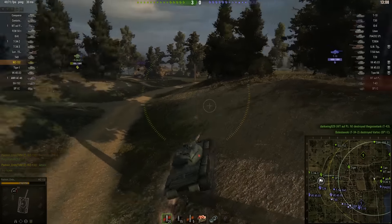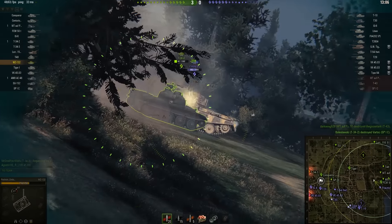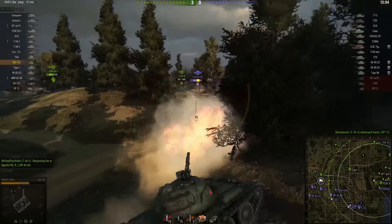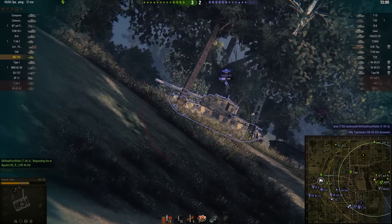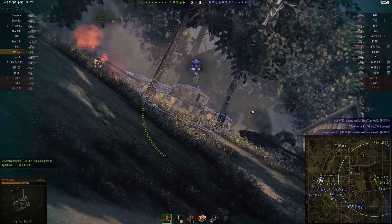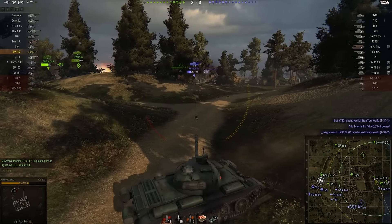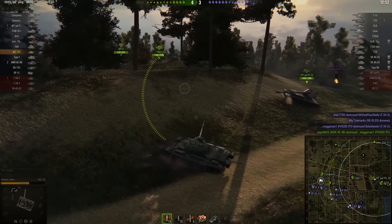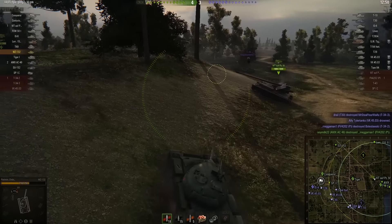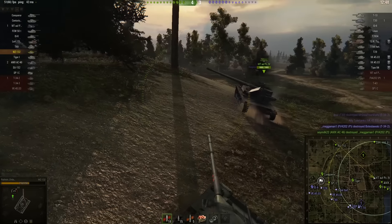Now with the spotting in the center all done, Passion Ends is going to try and help out on this left-hand flank and get some damage on the FV as he backs away. The FV is not paying any attention in this direction, which is probably smart for him — taking out the low health tank — but he's got too many guns facing him and he drops.